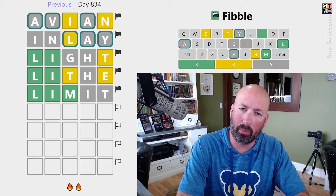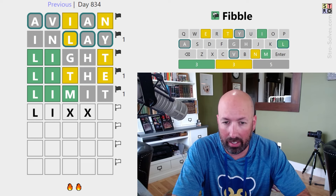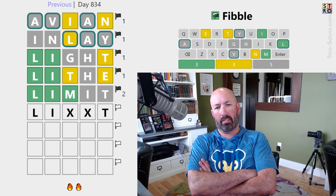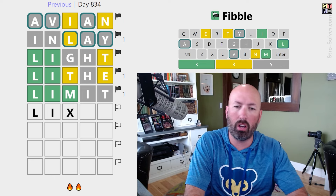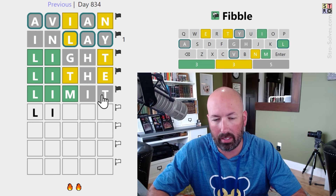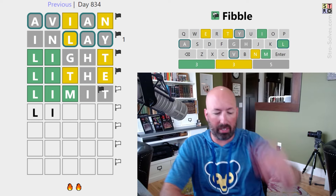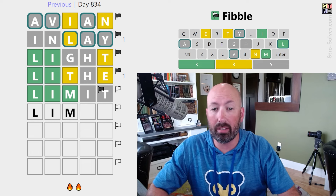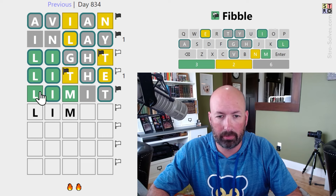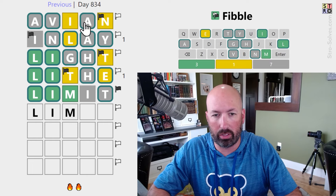Something like "limit" would even work with another I. Let's go with that. Well, if we think that the T is true, then the M would have to be true. If the T is at the end, then the gray T is the lie — so it would have to be this, which is not going to work. So this can't be the lie. This can't be the lie, because you'd have to have LIMT or LIM-something-T. So that can't be the lie. So that's got to be true, which means these are both lies, and the rest of these are true. This is all true. And that means this is a lie, this is true, this is a lie, this is true.